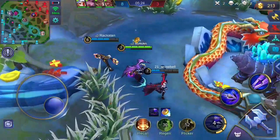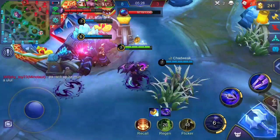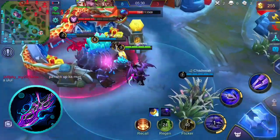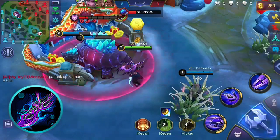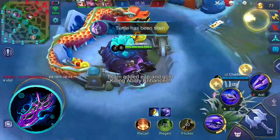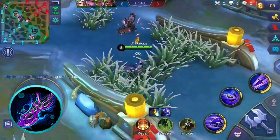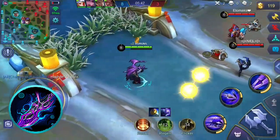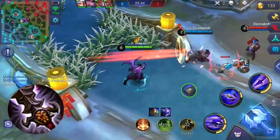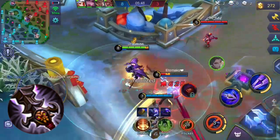You might also want to consider Scarlet Phantom. This item grants physical attack, attack speed, and critical chance. Its unique passive grants additional attack speed and critical chance after dealing a critical hit to an enemy, and this buff lasts for a few seconds. You might also want to consider Demon Hunter Sword, which gives physical attack and attack speed.